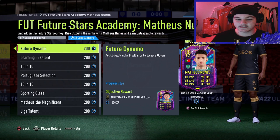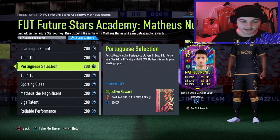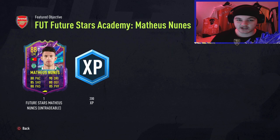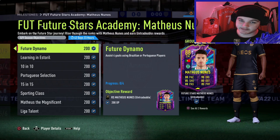Starting off, this is a four-part card — similar to the Chalibur objectives. Looking at the card, he seems really well-rounded. His in-game feel might be limited since he has an average body type and is three-star, three-star. It's a very solid objective though. Unlike Chalibur, it's not a player pick — you just get the 88 overall Nunes card. Starting off, you've got the assist four goals using Brazilian or Portuguese players.